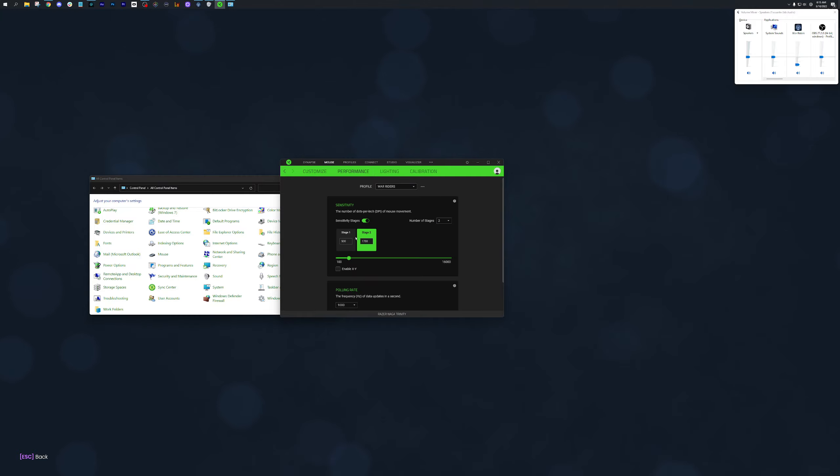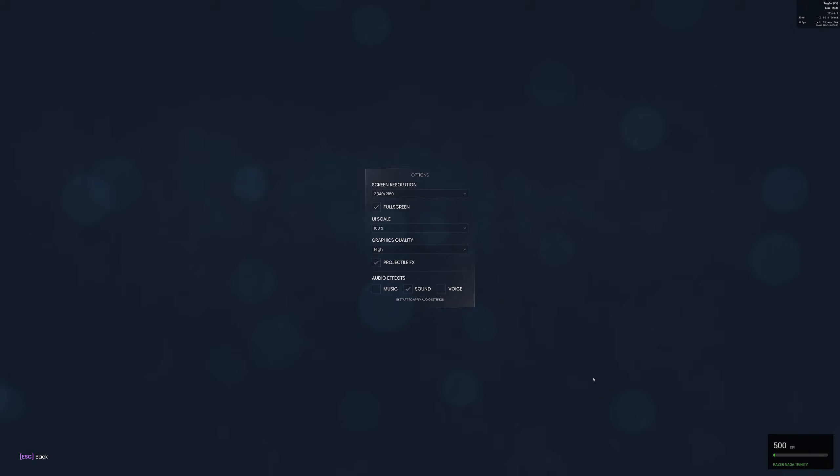In my sensitivity settings I have a button that toggles between normal Windows mode — I call that 1700 DPI — and inside the wasteland playing the game with my targeting reticle I have that down to 500. Many players are higher; I'm on the low side because I'm a sniper guy who rocket snipes and needs low sensitivity. So every time I press that specialized button on my mouse it hot-swaps between my Windows sensitivity and my in-game sensitivity.